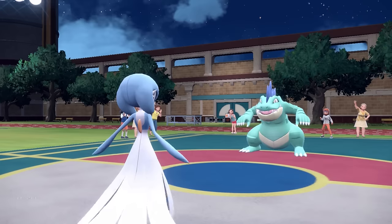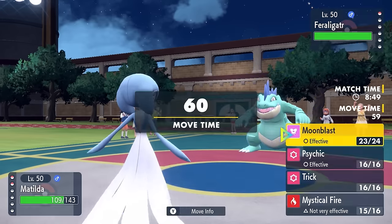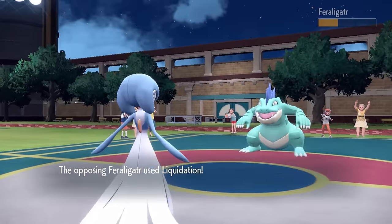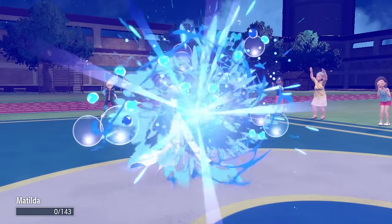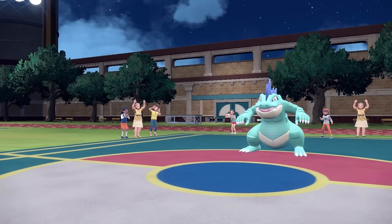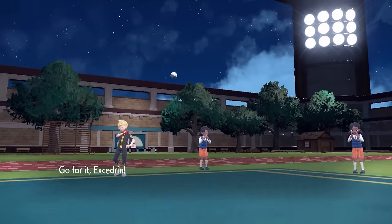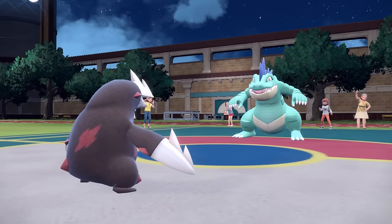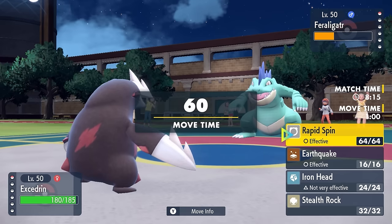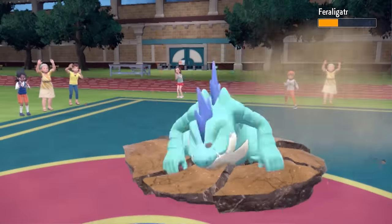Feraligatr is interesting here, because with the Sticky Web, I know that Excadrill can definitely outspeed, and also I outspeed being Scarfed here. However, a Moon Blast is not quite gonna be enough to take care of it — I'm able to do some huge damage and actually very important chip, but they can just finish me off with the Liquidation. That is exactly why the Sticky Web was so important, because on that turn they would have been open for a Dragon Dance, which would have likely sealed the match, but being at minus one speed, it just was not worthwhile. So now I can just go into the Excadrill, go for that Earthquake, and that's gonna take out the Feraligatr and finish off the game.